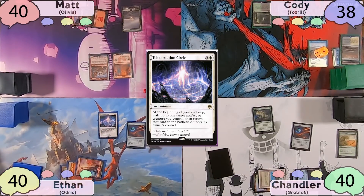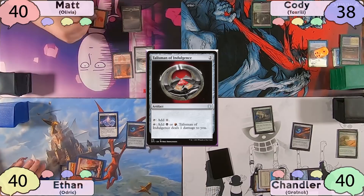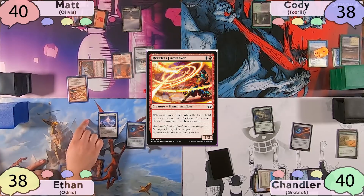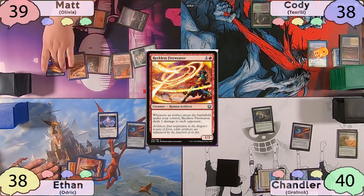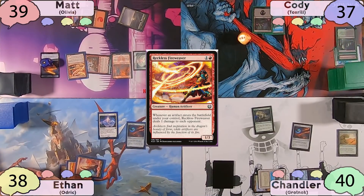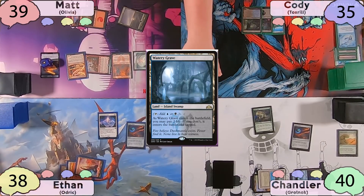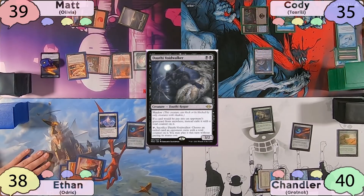Matt will start off with his second Mountain, then tap for two and cast Talisman of Indulgence. He moves to combat and decides to swing Ragavan at Ethan. Ethan will exile Reckless Fireweaver off the top of his library, and Matt will gladly cast this, taking one off tapping his Talisman for red. He passes to Cody, who fetches a Swamp on his end step. On his upkeep, Cody decides to just let the Mystic Remora die — he's drawn plenty of cards off of it. He'll then shock in his Watery Grave, tap for two black mana, and cast Dauthi Voidwalker, which essentially shuts down both Chandler and Matt's commander game plans.